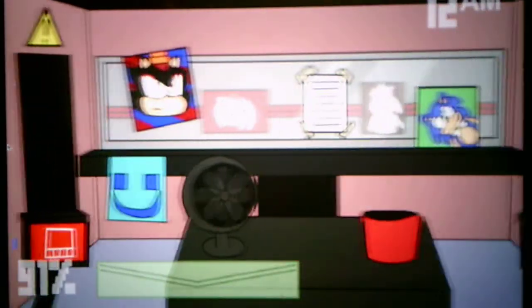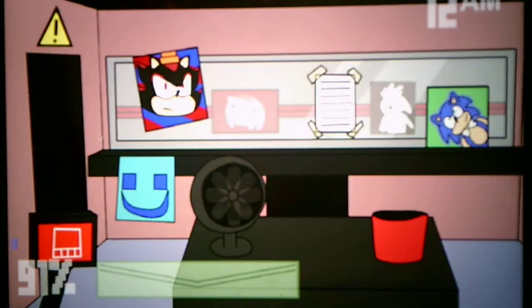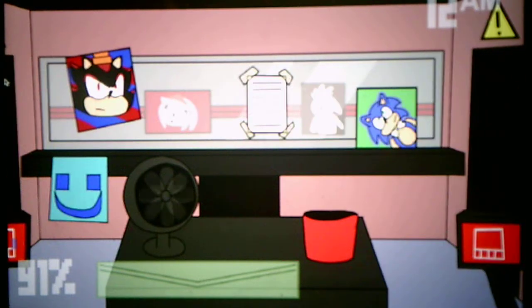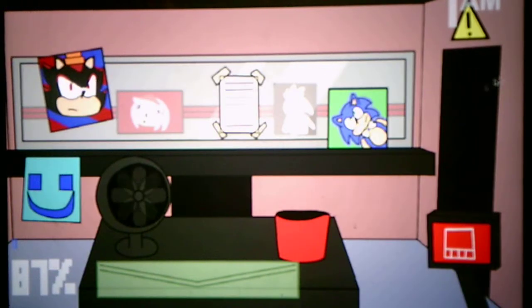I do not see Shadow or Android Shadow — all I see is Tails, which is who I'm playing as. Shadow is here! Close the doors. I close both because he runs to both, and I can't tell where he runs to because I can only see his head when he's at the window. I can't see his whole body so it's hard to tell.